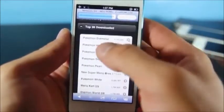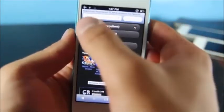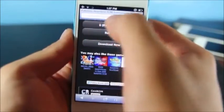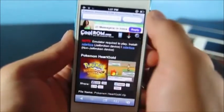I'm gonna go ahead and select Pokemon Heart Gold. You'll want to scroll down to where it says download now, select it, and this will be your progress bar right here. It will start to fill up depending on how big the ROM is, and once it is done I'll be right back.